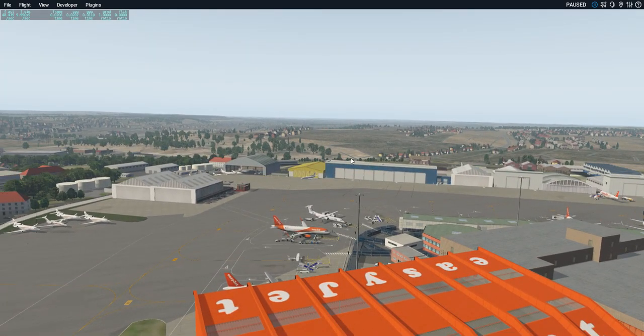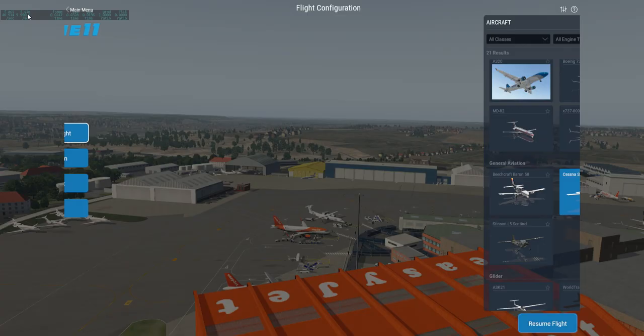If you're struggling with missing objects, keep swapping your library files around until you find the updated or correct ones. It's been a nightmare — unlike FSX and P3D where you can just install an airport, load it into your add-on scenery and it works first go, X-Plane 11 for some unknown reason won't do the same thing.